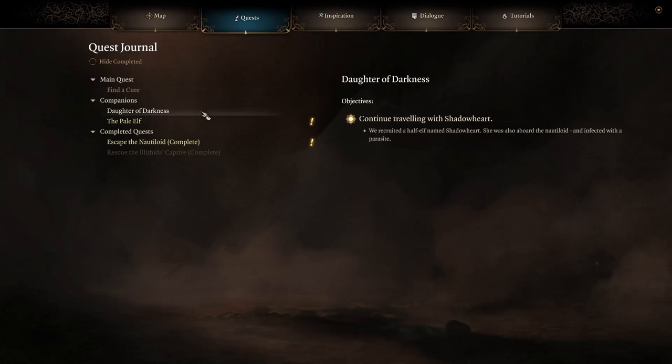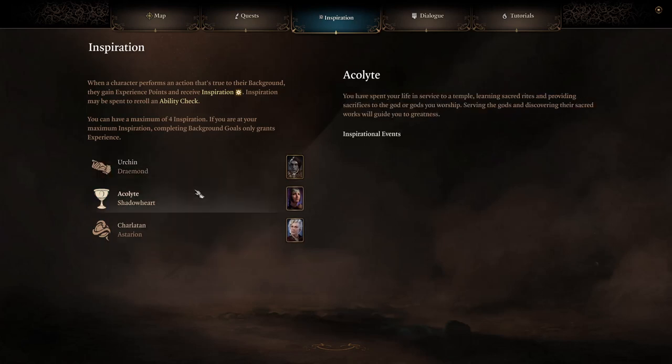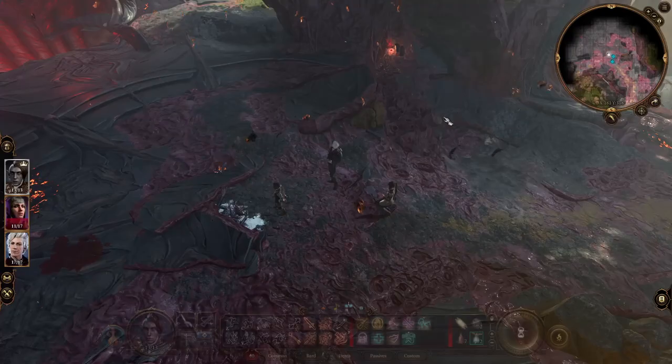So we need to find a cure. Daughter of Darkness: we're going to get half health named Shadowheart — aboard the Nautiloid and infected with a parasite. The strange elf who's been infected with a parasite was hostile at first but agreed to join us. That's when we learned who we were infected to. Inspirations — we don't really get anything for that yet.